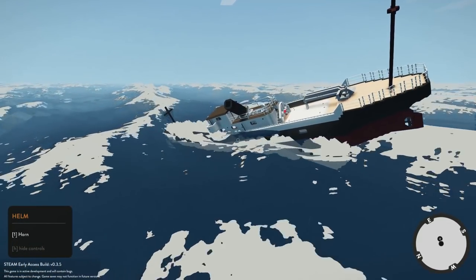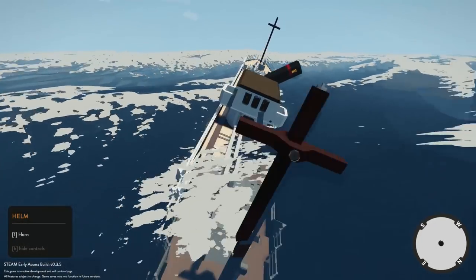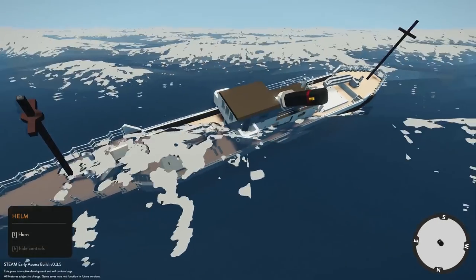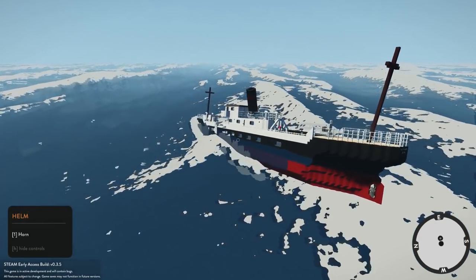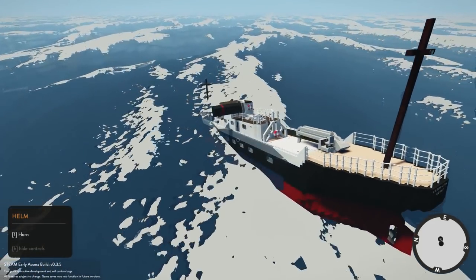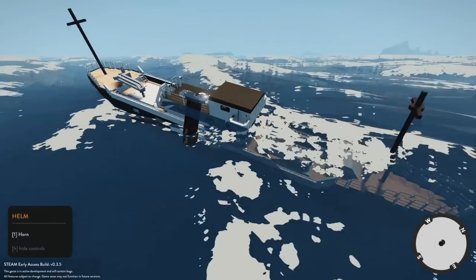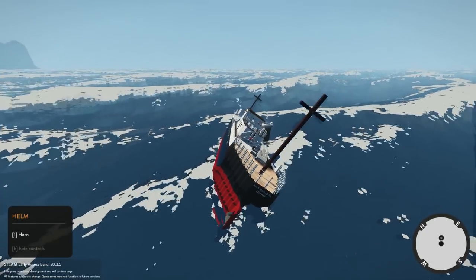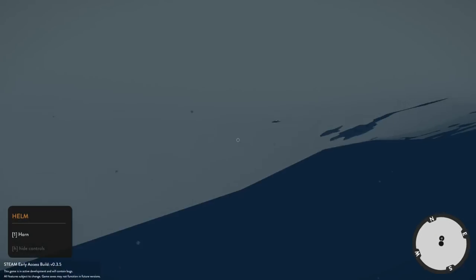The ship is starting to break apart — I just watched the back end break. There's a crack in the back end — that is cool. Is that letting in additional water? That must be on a timer or something. I can see the back end cracking more, trying to break itself off. It is completely separating — there it goes! That is going to let in a lot more water. I can hear stuff still breaking.